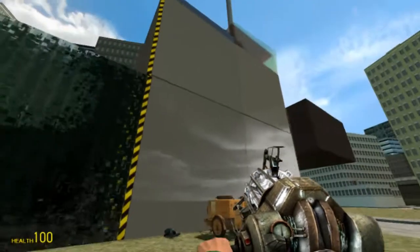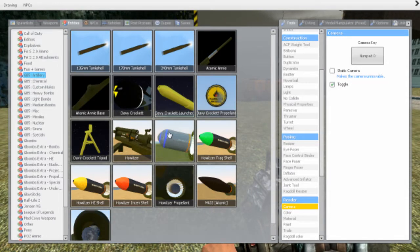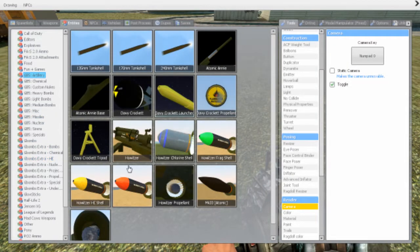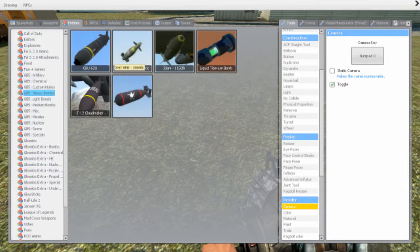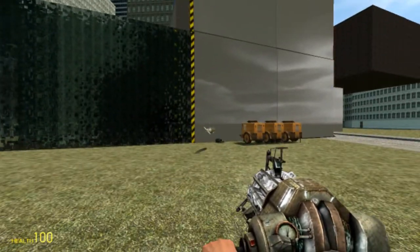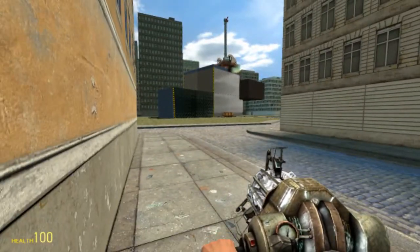So, how do we clean this mess up? Well, there's plenty of options available. I'd say we shell it. Why not use a howitzer? Okay, I have no idea how to function that. Let's use a heavy bomb, shall we? This might actually kill me if I'm not careful. Goodbye, zombie-infested shithole!